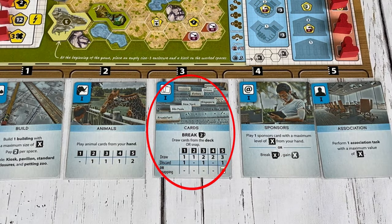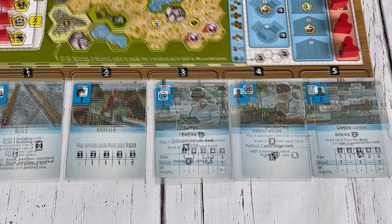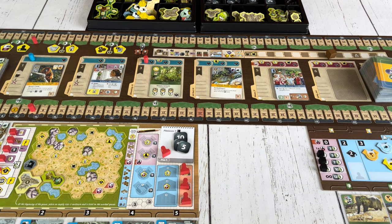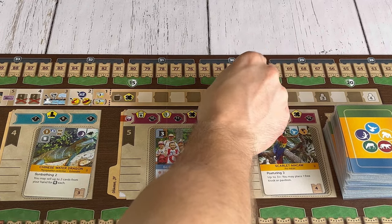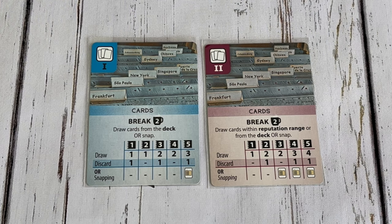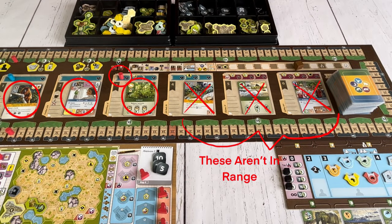If the cards action is chosen, that player may either draw a number of cards matching the strength of the action — so in this case two cards will be drawn and one discarded — or if the cards action is under the five strength, that player could instead do what is called snapping, which means they draw exactly one card from the face-up cards in the display, replenishing it afterwards. Regardless of which option is chosen, before drawing cards that player must advance the break token two spaces. When the cards action is upgraded, the number of cards that can be drawn is increased, snapping can be done with a lower strength value, and cards can be drawn from the deck or from the display within that player's reputation range.